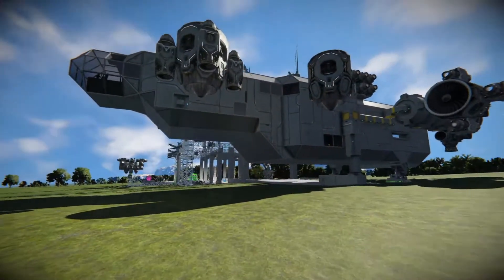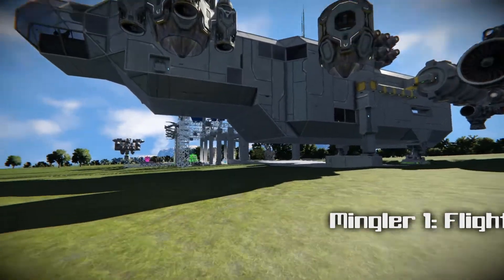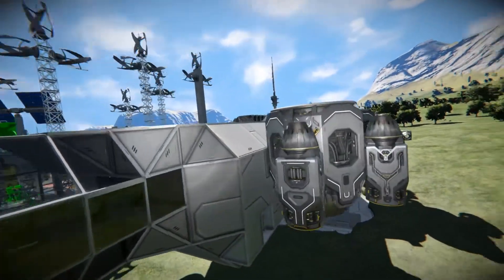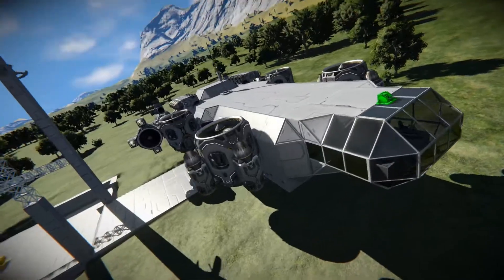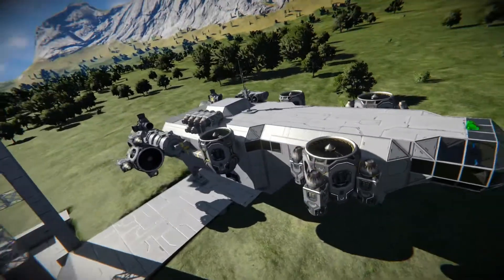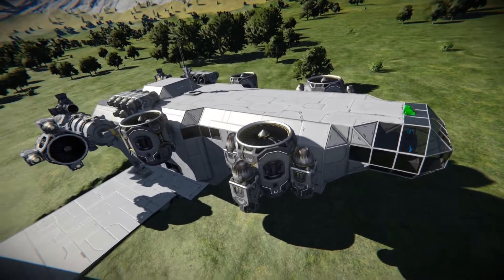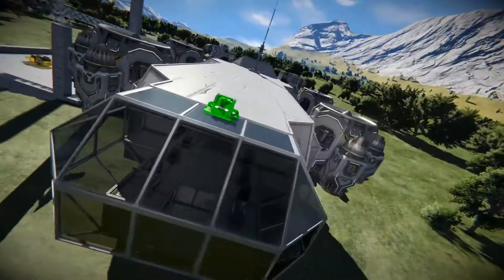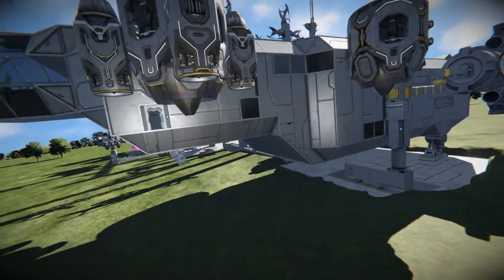We just got the bare minimum quantity of thrusters put on. None of the casings or additional attachment points have been put on, and there's a lot of additional things that still need to be done with this. But I think this is flight ready — it may be able to fly as is, and we'll test that out here in a bit. But first, let's get a general tour of what was done today.